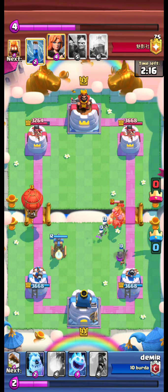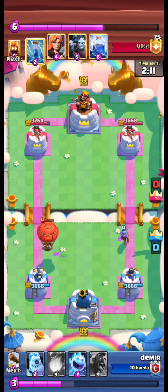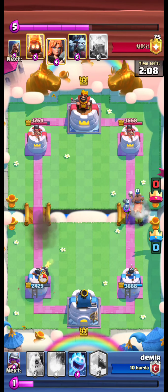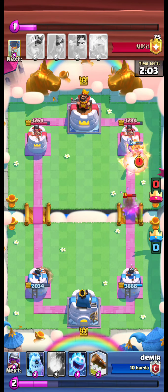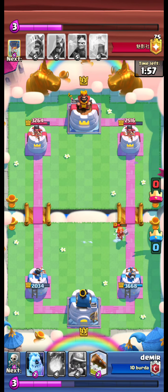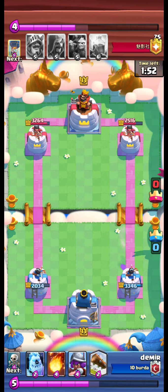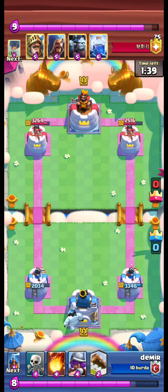A balloon coming from the other lane. Musky is able to defend. With the zap, the balloon manages to get a hit. Valkyrie kills our musky. However, our hawk gets a good amount of damage.